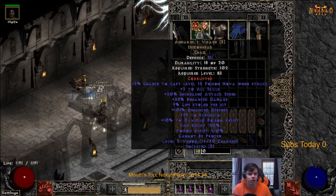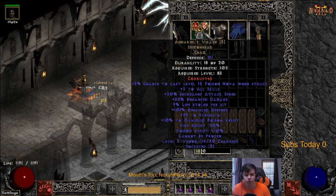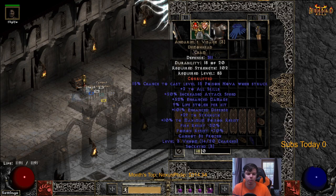So then we have Andariel's Visage. On softcore, Andariel's Visage is the play. I put two 15 IAS/15 ED jewels in there, totaling 52 ED and 30 IAS. They weren't like 40/15s but those are very expensive as you might know on Path of Diablo.